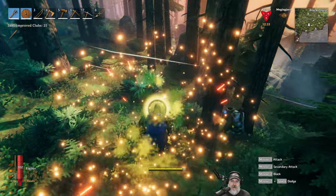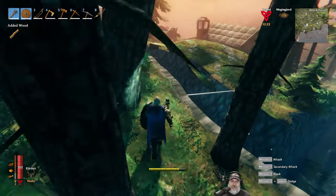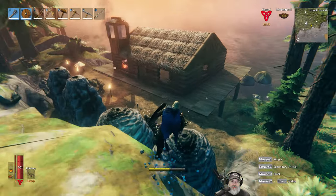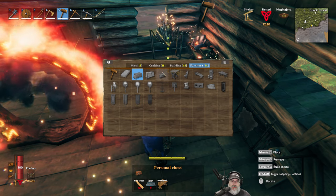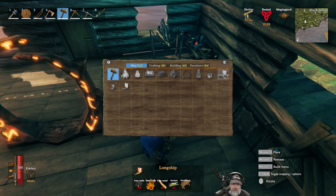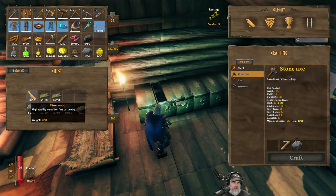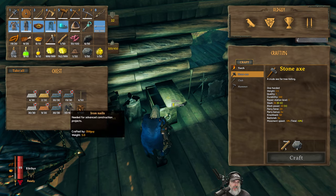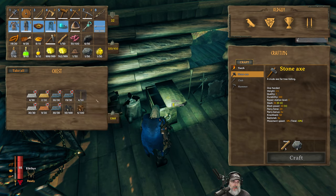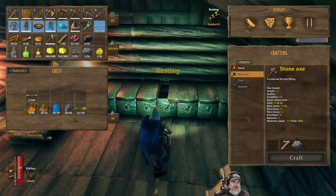And then depending on how much iron we have left over, we still have a few more things we want to make and a lot of upgrading to do too. So we'll do this ship first and then see where we're at. For the long ship we need a hundred nails, 40 fine wood, and 40 ancient bark. I don't have 40 fine wood - we have the ancient bark - so I'm going to have to go back to the meadows biome and farm that up. I'll put the Ymir flesh, fishing bait and pole away for now.